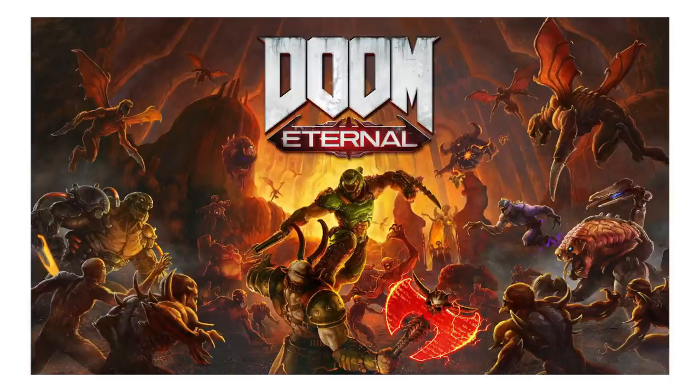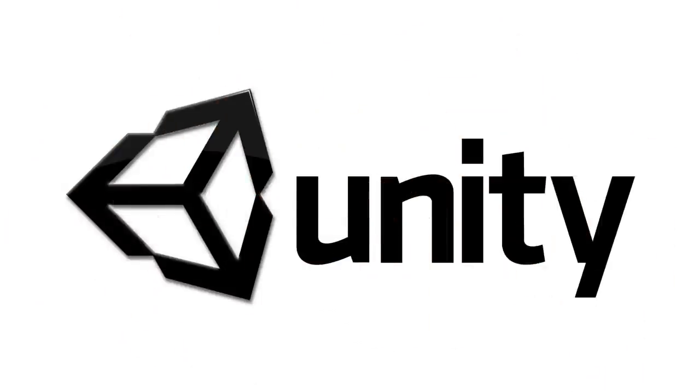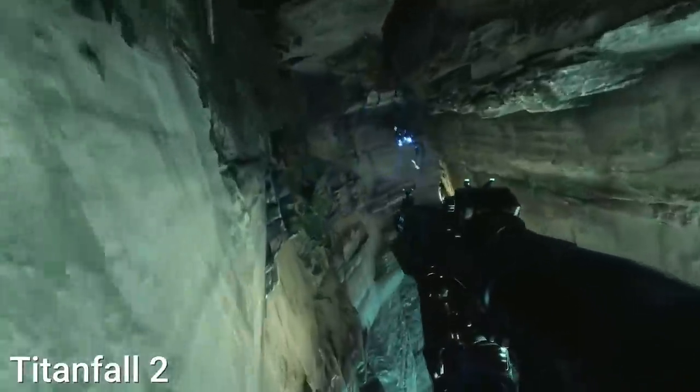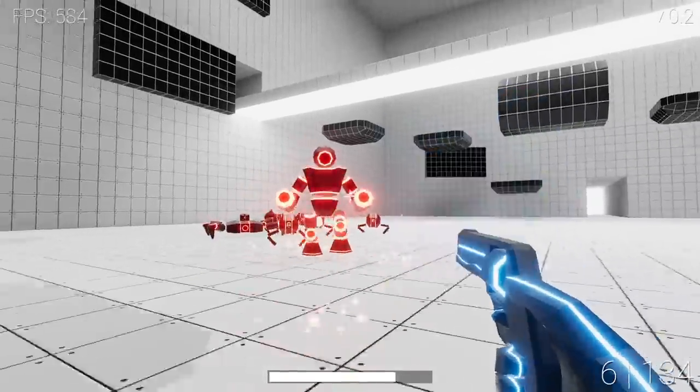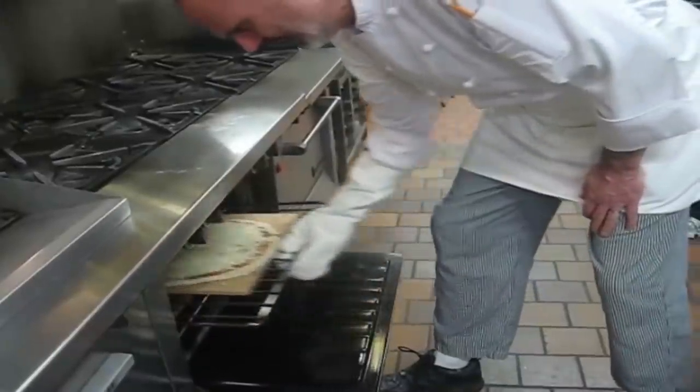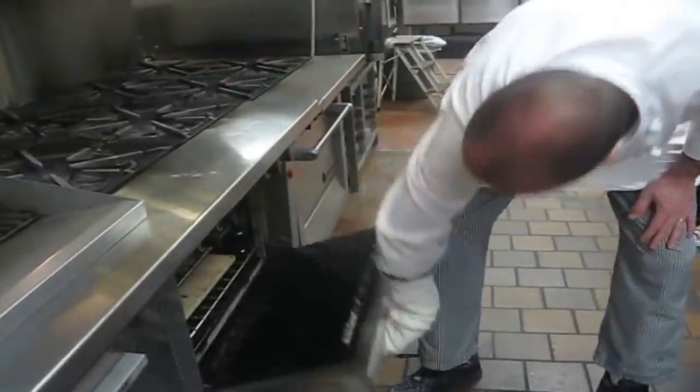Basically take Doom Eternal, simplified a tad, and put it into the Unity game engine, then slap on some simple Tron-esque graphics because my art skills are bad and that's the best I can do, and sprinkle in some bits and pieces of Titanfall 2's movement system. Oh, and also make sure that enemies are drunk and have detachable limbs. Stir well and bake at 450 degrees for 20 minutes and that just about gets us to where you left off.